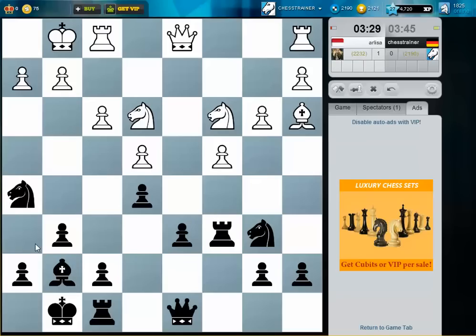Maybe I should play bishop h6, f5, take here on e3, and then f4. This all looks a bit strange, but what can I do? I need to protect this pawn. I think I will play a6 here.